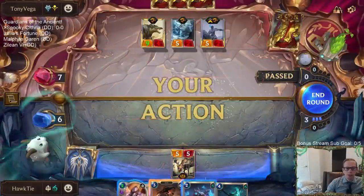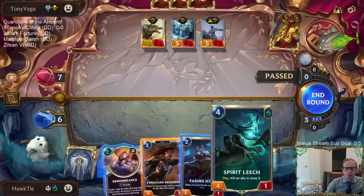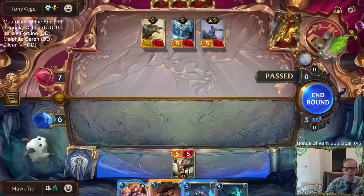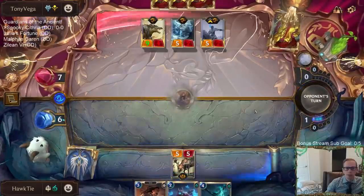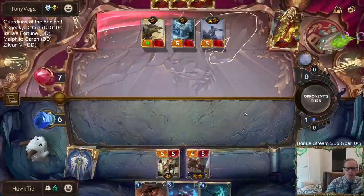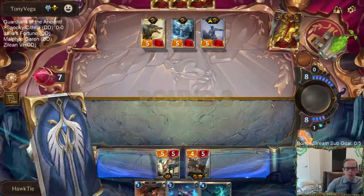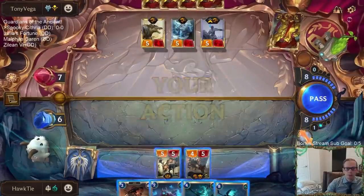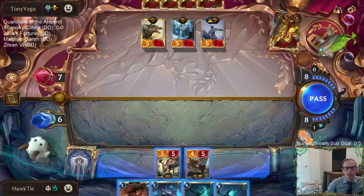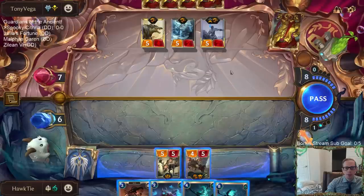Am I playing the other Remembrance or this Redeemer? Next round we're going to have eight mana — that would be six, seven, eight, nine — so I wouldn't be able to do all three of those together. I think we'll probably just play the other Remembrance. It doesn't matter if our next draw is Cythria right; I kind of need to kill my opponent this round.